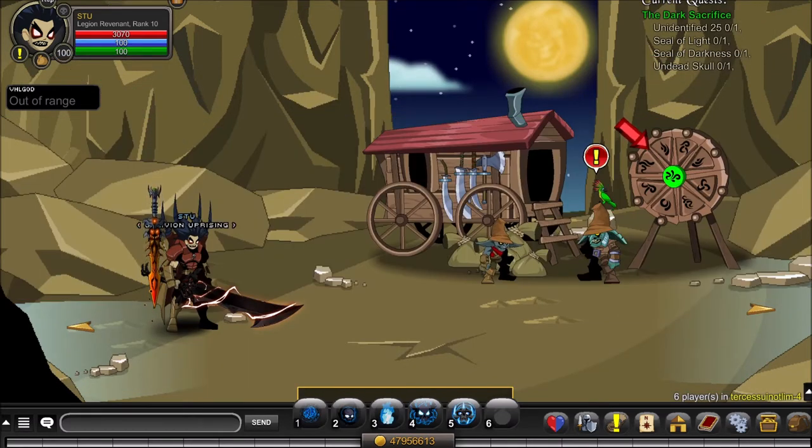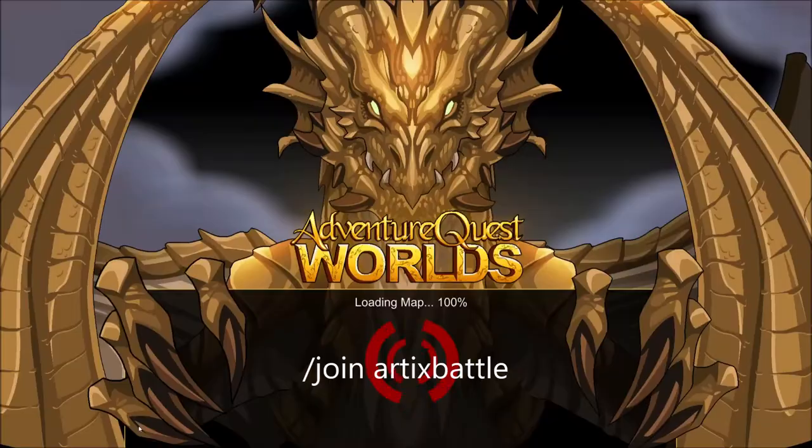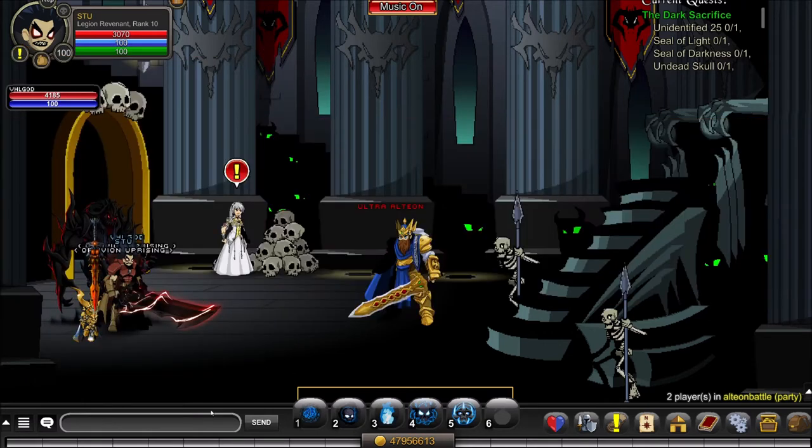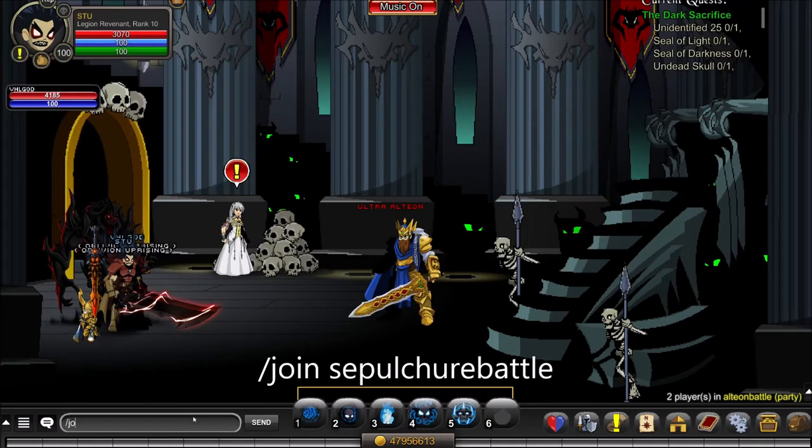After you have your Unidentified 25, you'll need the Seal of Light. Slash join Alteon Battle. Go to her quest for Seal of Light, accept it, kill Ultra Alteon — good job. Next up is the Seal of Darkness — slash join Sepulcher Battle.